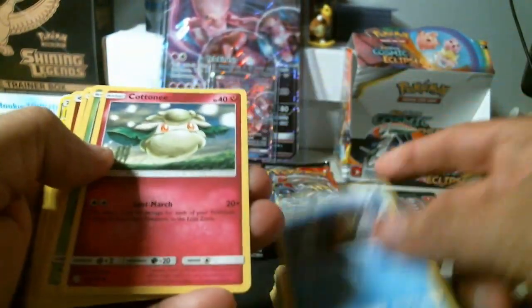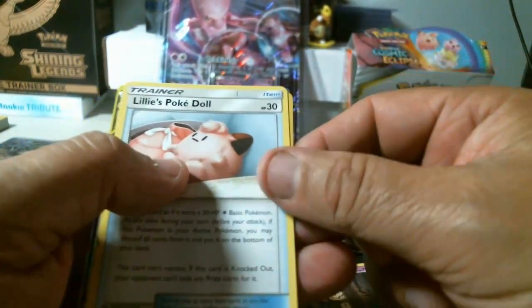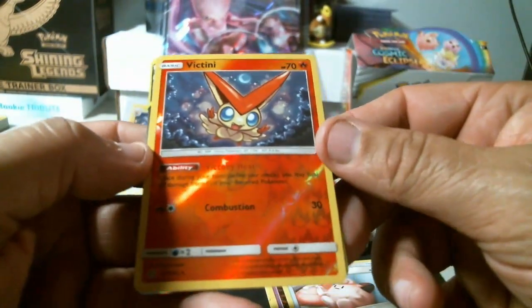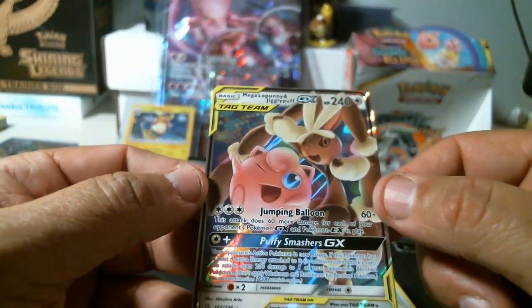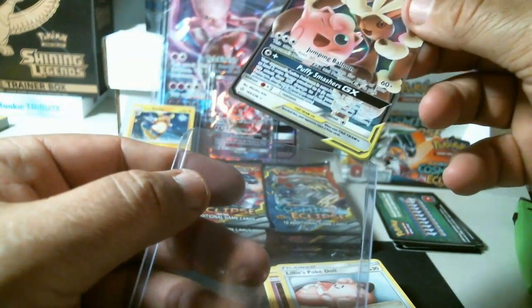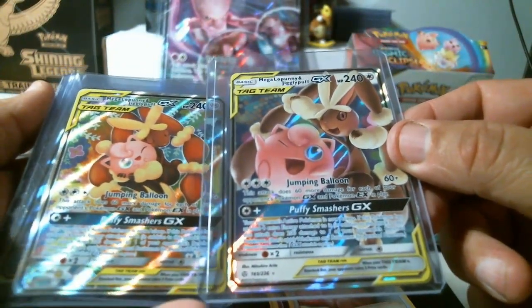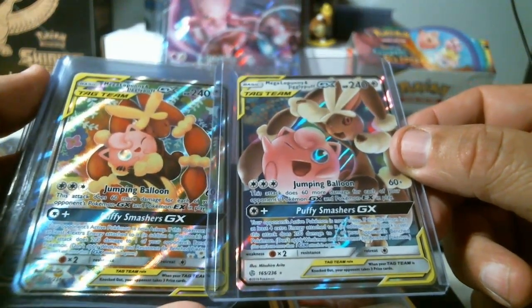Sandygast, Sophocles, Cottonee, Rowlet, Phantump, energy, Mallow and Lana, Mimikyu, Lily's Poké Doll trainer, Victini. It's a rare reverse holo and another tag team GX — I think I got this before. This is not a secret rare, it's a regular GX. I know I had the Megalopunny and two different ones — both regular GXs. Pretty cool; there must be two different designs.